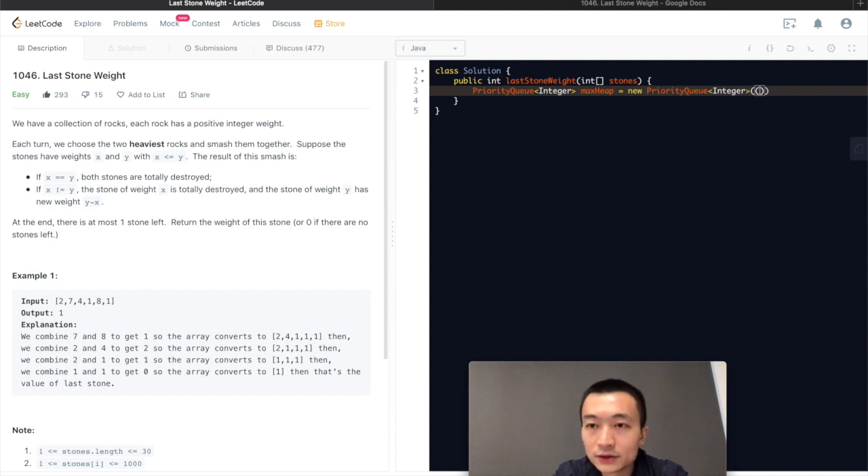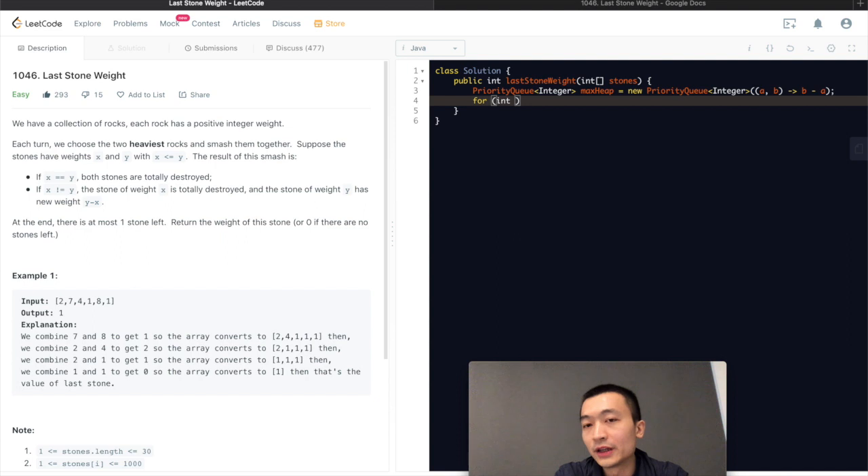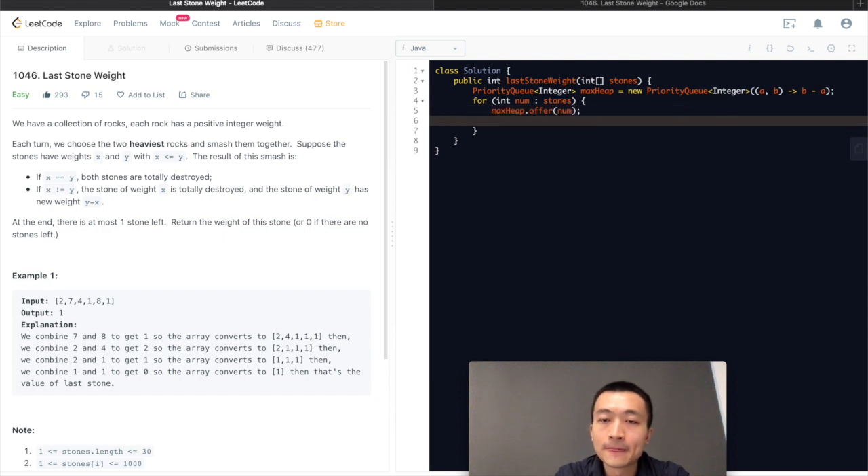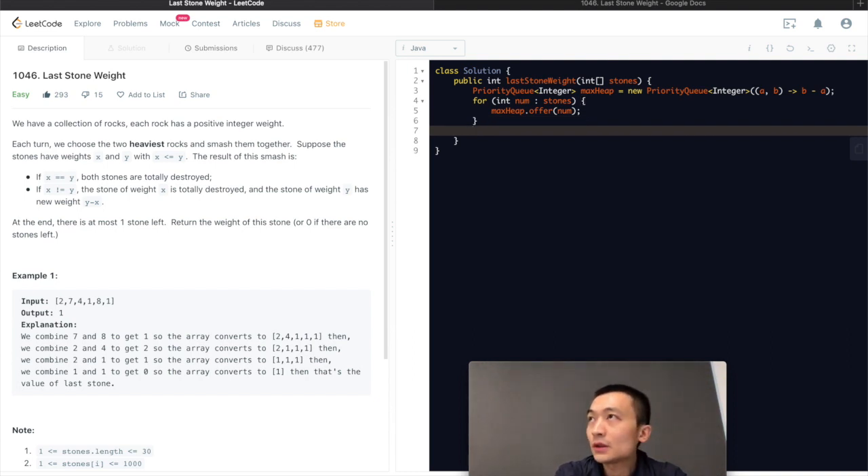We need to implement a customized comparator which is going to reverse the order, because by default it's in ascending order but we want descending order. So we quickly implement the customized comparator for this priority queue, then we put every stone's weight into this max heap. After this step we have built the max heap. Then, while the max heap is not empty, we just keep pulling.